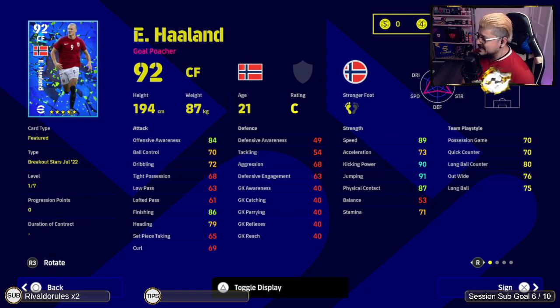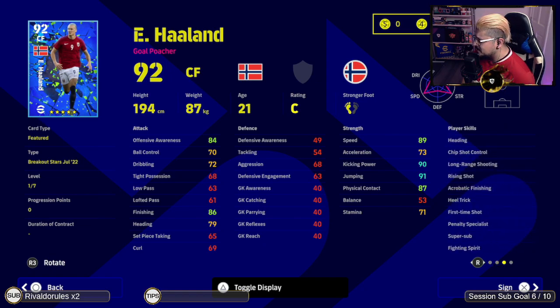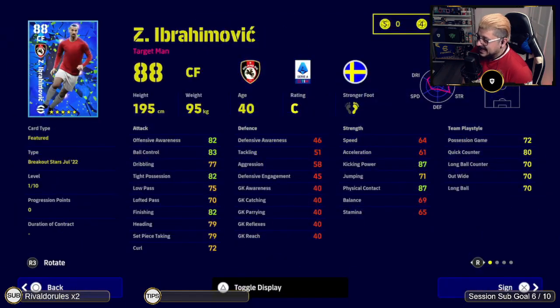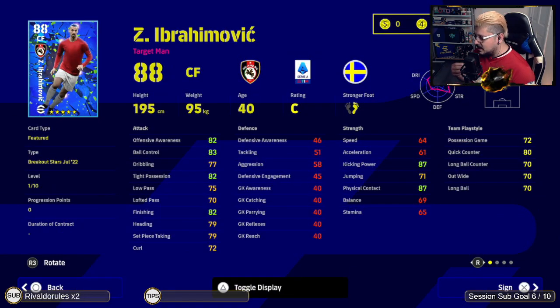Passing — if I could reach it to 70, maybe. Does he have one-touch passing? He's fast enough to do that, so I might get Haaland because I do need a super sub. But another thing a lot of you guys do — know your players. Don't use Ibra in a quick counter. If I have Benzema, I would not use him in a quick counter either. I'd use Benzema in a position game, out wide, or long ball counter. With quick counter you need fast, rapid players most of the time.